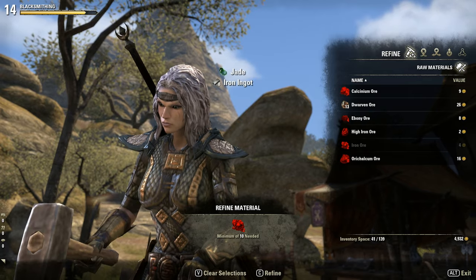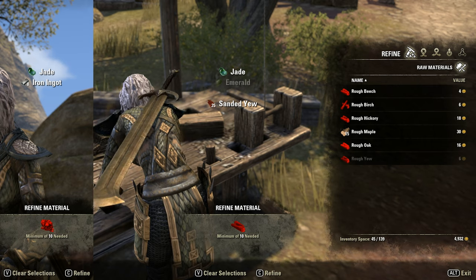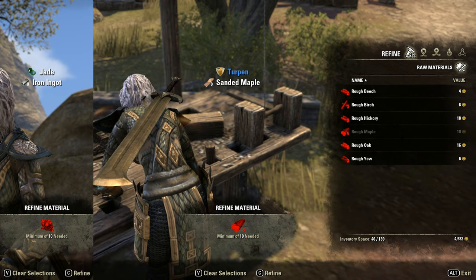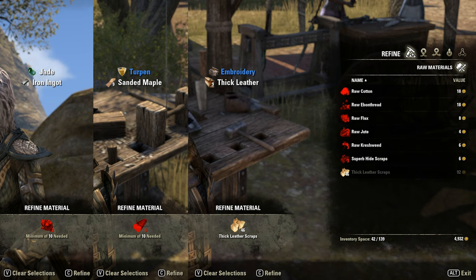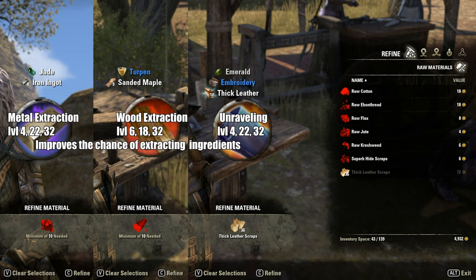At appropriate crafting stations, you can use the first icon — Refine — to process the collected base materials: ore into ingots, rough wood into sanded wood, plants into cloth, and animal hides into leather. Note that this process has a chance to yield improvement materials and trait gems. The base chance is rather low, but can be greatly improved with a passive.